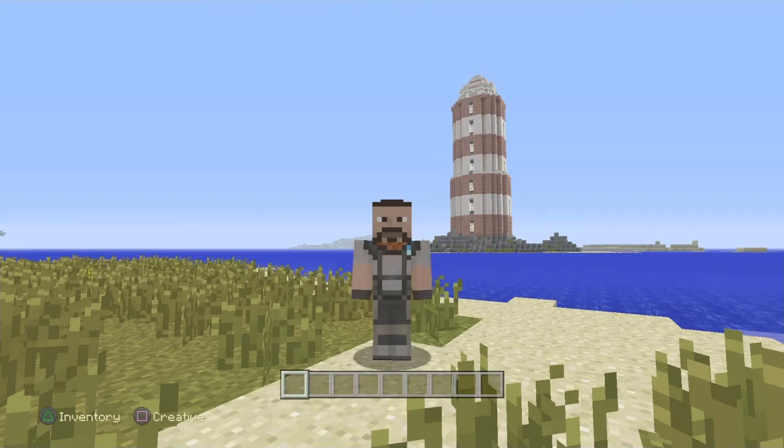What is up guys, Controller Freak here and we are back again today for another Tutorial Tuesday. Hope everybody's doing well. As you see in the background, I have come up with a little design for a lighthouse with a working light — seven floors all together, enough for storage, kitchen, bedrooms, extra storage, living room, more bedrooms, whatever you want to do with it. So let's go and have a look at it.